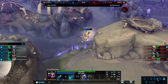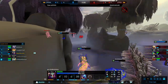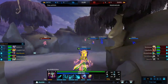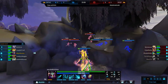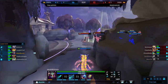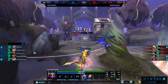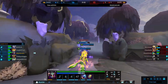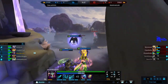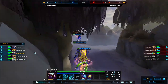Now let's talk about the build: Book of Thoth, Shoes of Focus, Spirit of the Magus, Book of the Dead, Polynomicon, Spirit of Desolation. This build will give you 75 flat penetration from Spirit of the Magus on your third ability, which does damage over time for 8 ticks — up to 4 or 5 more ticks if enemies reset to the middle of the tornado. This also gives you an additional 15 flat penetration from Desolation, and 20% CDR which is all you need.